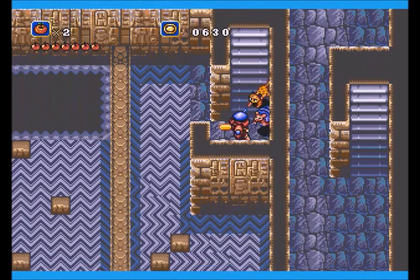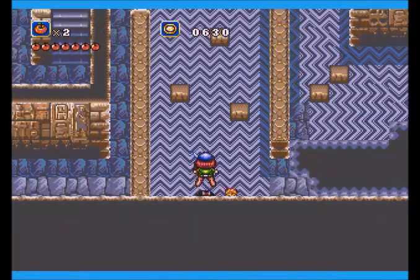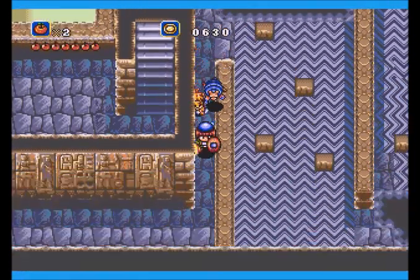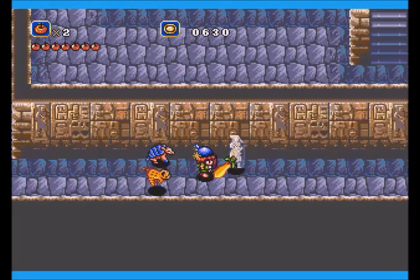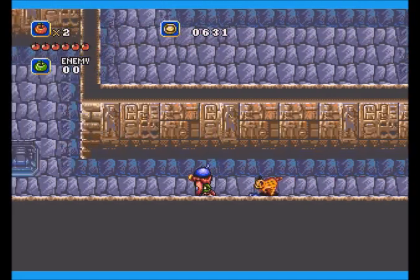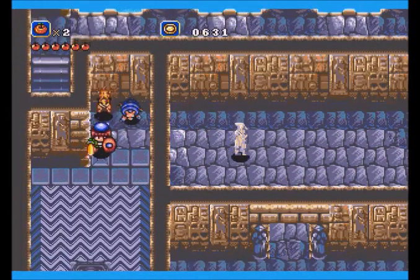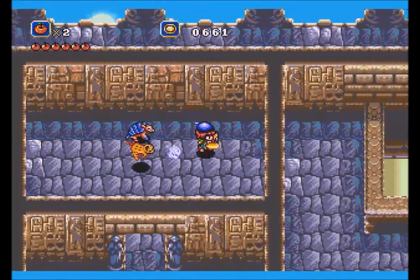You'll also notice that the monsters in this area are basically just hieroglyphics that plop out, and that is all of the monsters, not counting the boss. We do want to keep an eye out. I'll fight one of these guys just so you can see it - they drop some money. Speaking of money, we're getting close - 800 is just tantalizingly close.